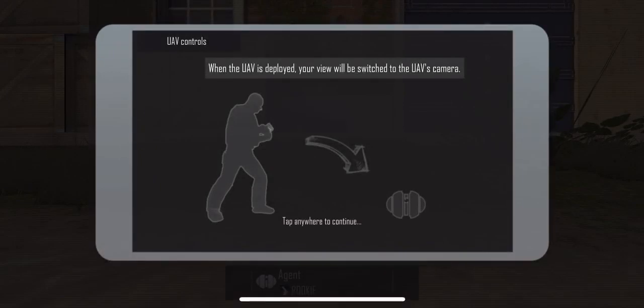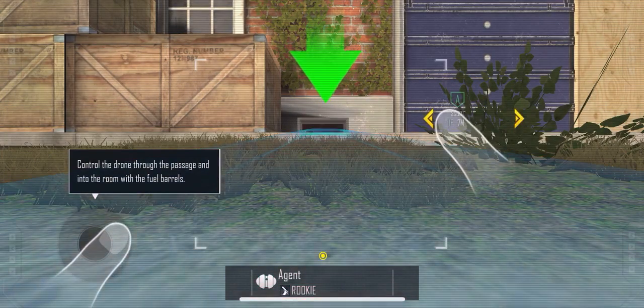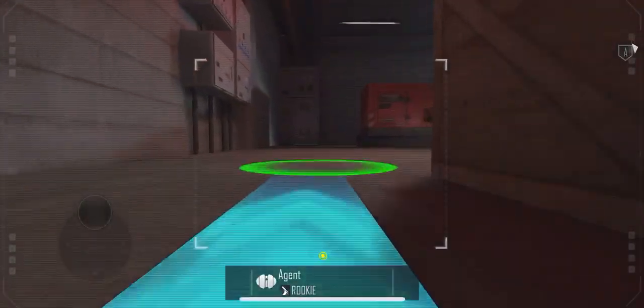Tap the button to deploy. When the UAV is deployed, your view will be switched. Use the joystick to move the UAV through the passageway to enter the room and find the fuel barrels.